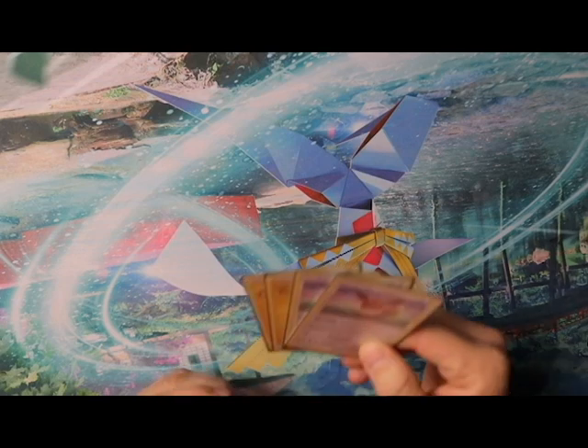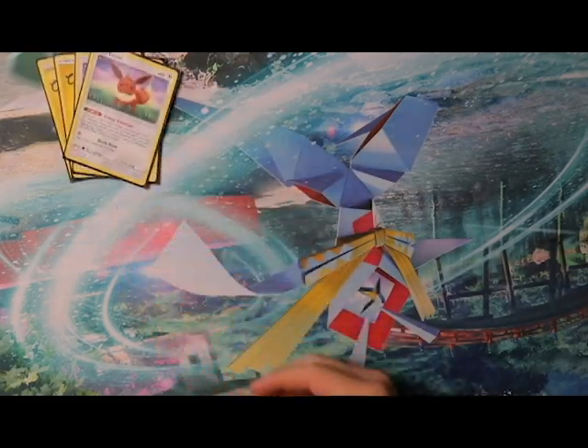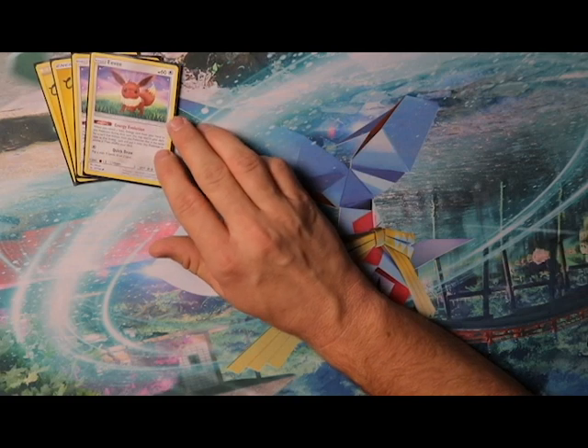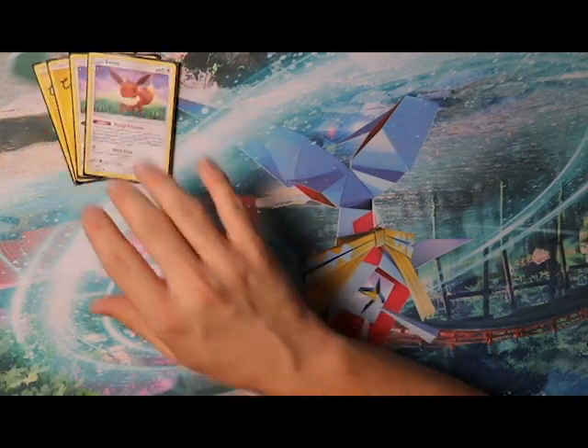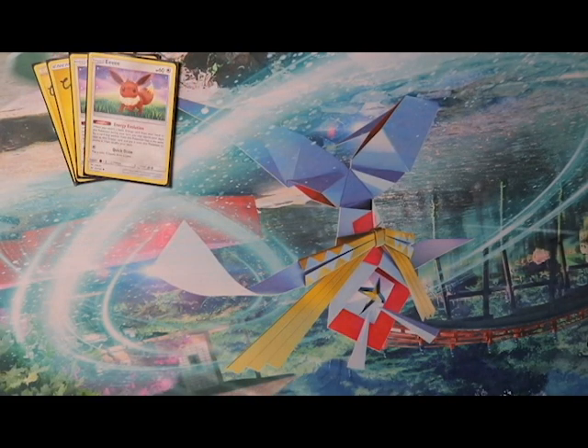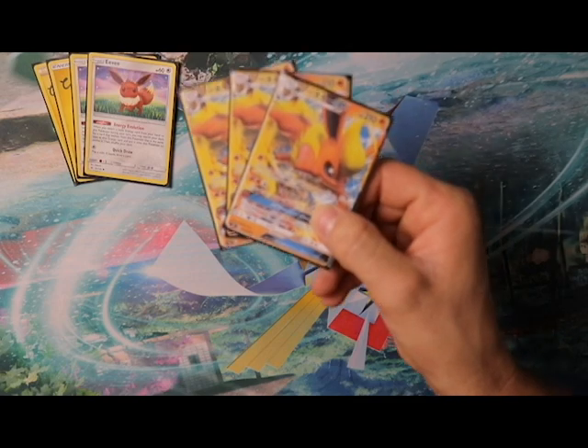We start with four Eevee with the Energy Evolution ability — attach an energy and whatever energy you attach, you search for that evolution of Eevee. If it's water you search for a water evolution, if it's fire you search for a fire evolution. In this case it's Flareon GX. These two are proxies; I apparently do not have four Energy Evolution Eevees — I thought I did, maybe I traded them away.